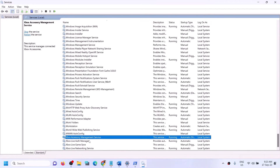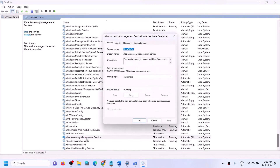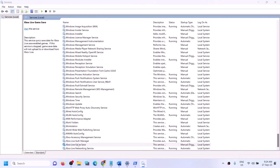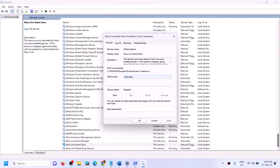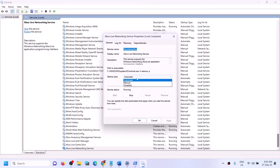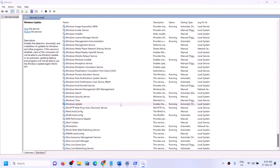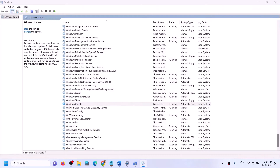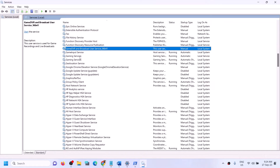Find all Xbox-related services in the list. Double-click on each one, set it to Automatic, click Apply, click Start if highlighted, then click OK. Do this for all Xbox services. Also find Windows Update, double-click on it, set it to Automatic, click Apply, click Start if highlighted, then click OK.